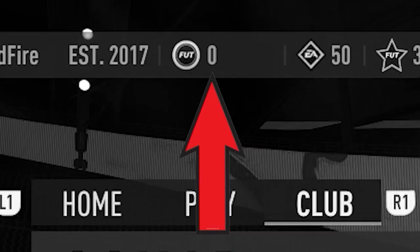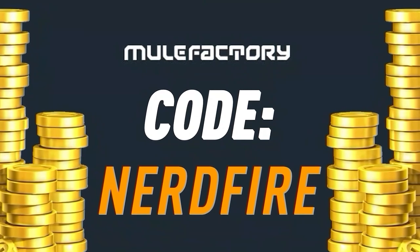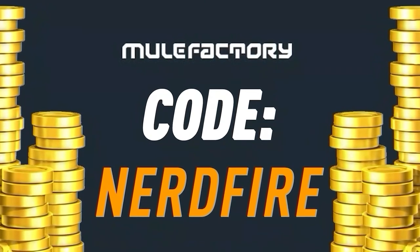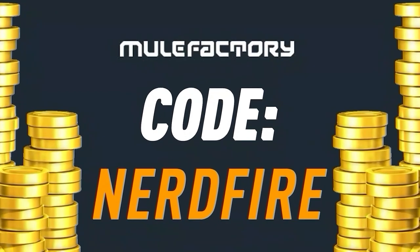Have you guys got a terrible team, no coins, and you want to buy some of the brand new players from the Winter Wildcard Promo? Look no further than MuleFactory.com. Go over there to get the cheapest, most safe, reliable coins and use the code NERDFIRE at the checkout for 5% off your order. Link is in the description down below.